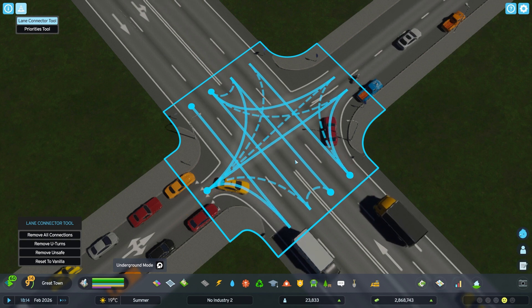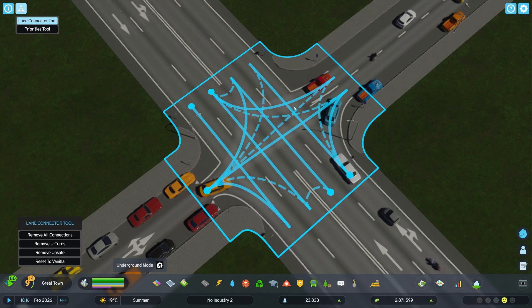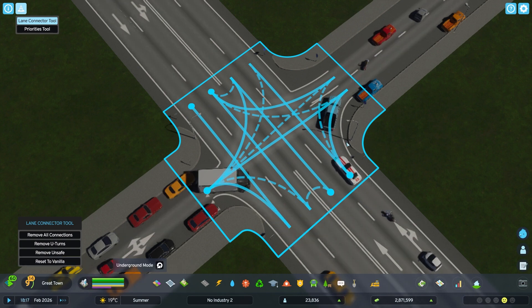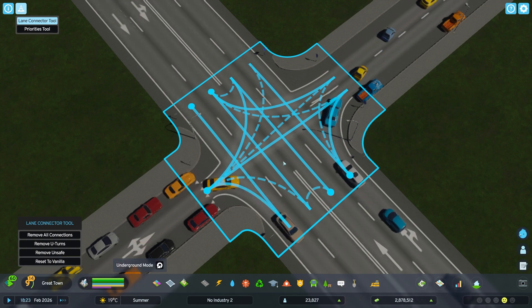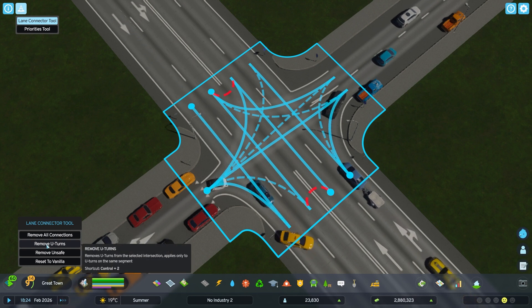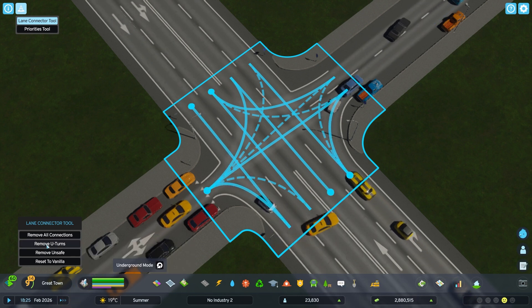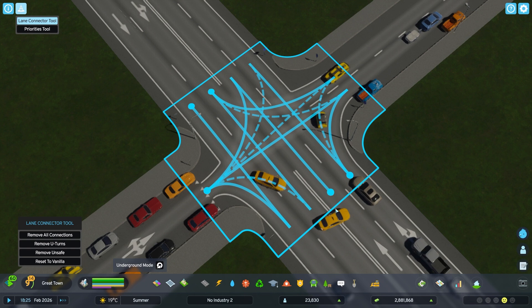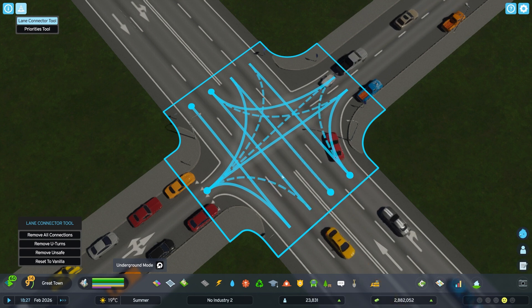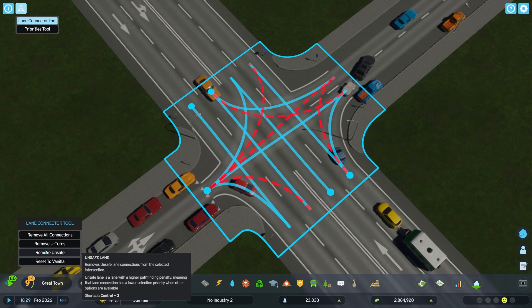If you are unsure and you already did some changes here, you can always press 'Reset to Vanilla.' In this case it stays the same. Another quick function is 'Remove U-Turns' — it highlights red what it will affect. So cars cannot turn around here. I clicked it and you can see it disappears — now cars won't make u-turns here and hold up traffic.